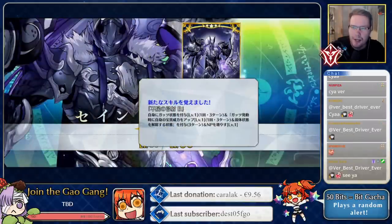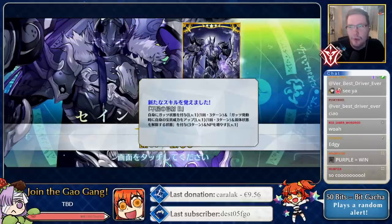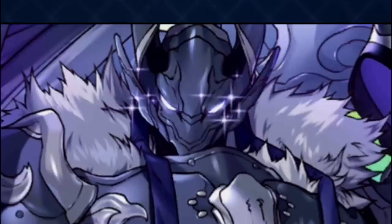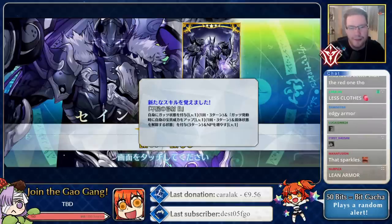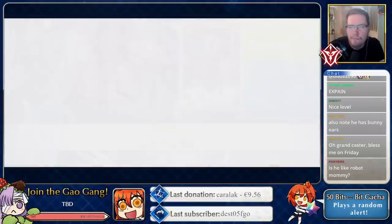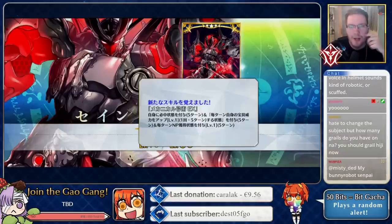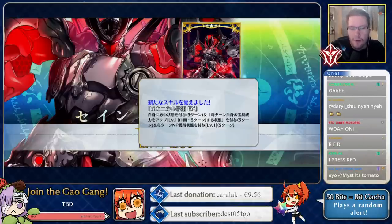Does he have less armor now? Is he more agile? He also gets darker colors this time. I like the sparkles around the eyes and the moon in the background, which ties into his Noble Phantasm. Ascension three - there it is, the one from the story battle in the event. He has a different pose this time too.